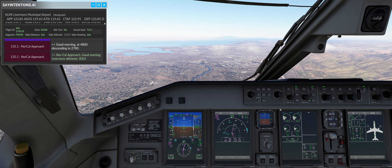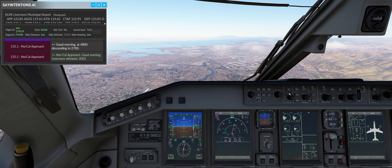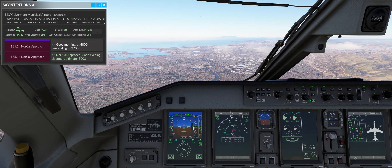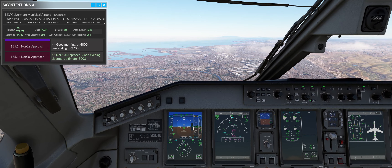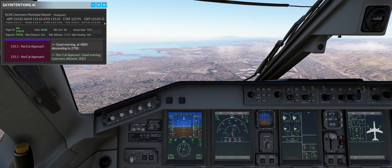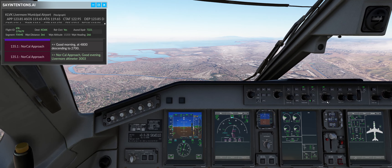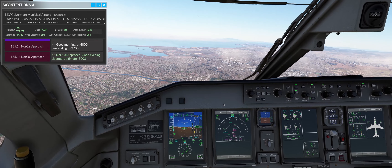Okay, I should now be able to do the following. We're going to do Heading Select mode. I'm going to switch over to this. Our approach heading is 298 — hit this button, 296, R-296. And then we're going to do... Approach. Okay, the localizer has been captured.